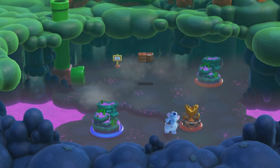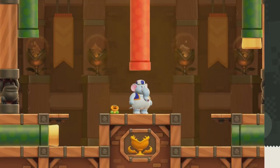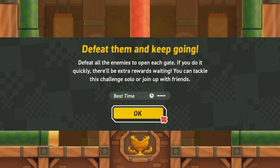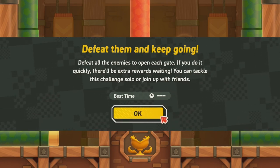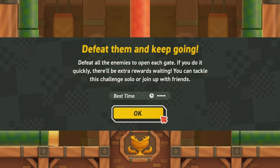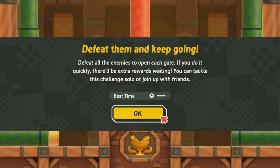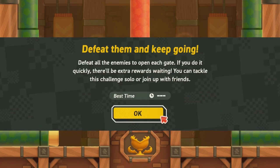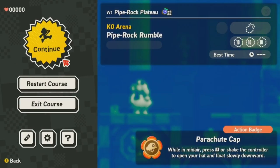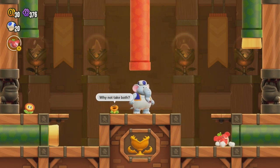A KO Arena — Pipe Rock Rumble. These are interesting, especially because of what's inside. The first room is just a whole bunch of pipes that also give us power-ups. Some of them are blocked with corks so they don't give us all the power-ups, but they do give us free power-ups. We do have to actually complete the level to keep whatever we get here. Defeat all the enemies to open each gate — if you can do it quickly there'll be extra rewards waiting. We have to beat all the enemies fast enough to get all the purple 10-coins, so we've got to go fast.